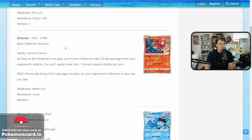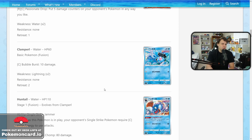Next we have Oricorio with the Fervent Lesson ability — 90 HP basic. As long as it's in play, your fusion Pokemon take 20 less damage from your opponent's attacks. This will be very meta and format dependent. If there are matchups it lines up well into, you'll play it. You can't have multiples of the same ability in play, but if you could play two, you'd probably include two or three in all your Mew VMAX fusion decks. It also has Passionate Drop for fire colorless, spreading five damage counters to your opponent's Pokemon in any way you like. There's also a fusion energy coming out that's basically a rainbow energy for fusion Pokemon.